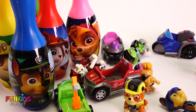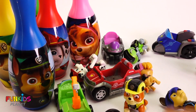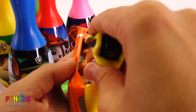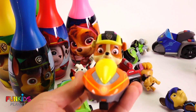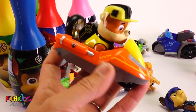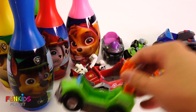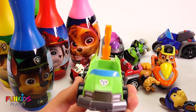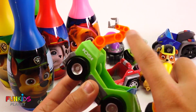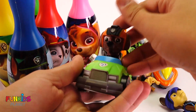Okay, let's find everyone their right cars. Let's see, here's an orange car. Is that for Rubble? Does Rubble go in this one? Yeah, look, yellow and yellow, that's the right car, right? Yeah. Okay, how about this green one? That has to be Zuma, right? Because it has orange on it, and Zuma wears orange. That's the right car.